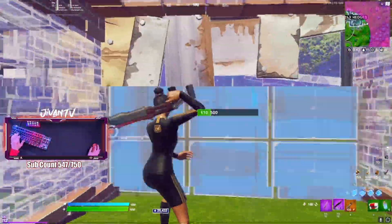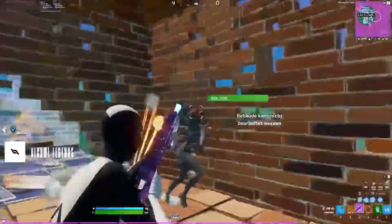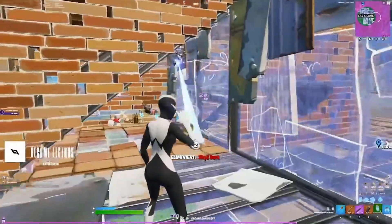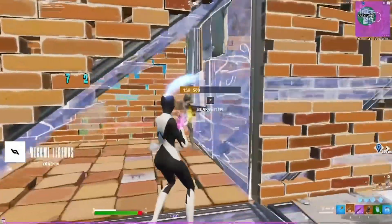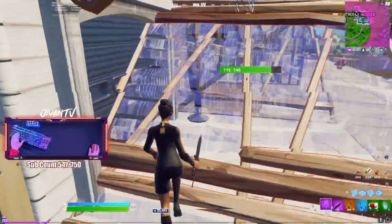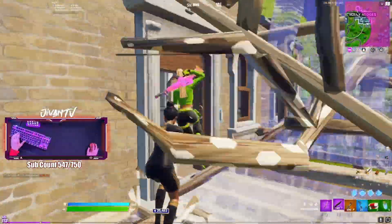Another thing he does really similar to that is when he's editing a ramp — say he's in a box with a ramp and there's an opponent below the ramp. He waits until he's in the perfect position to edit that ramp. As you can see, he's backing out the side while holding this ramp edit and he doesn't want to confirm it too soon. He wants to be out of the box before he confirms it, so he has room to move and isn't stuck in a 50-50 in the box.